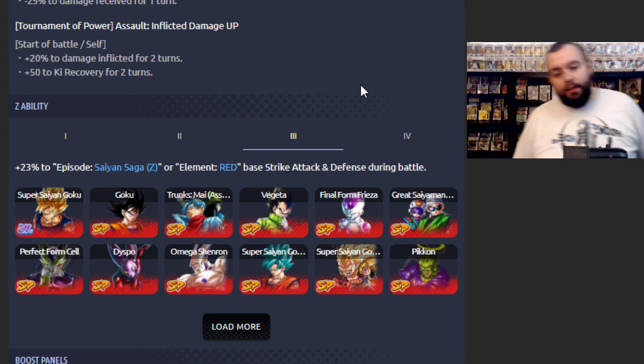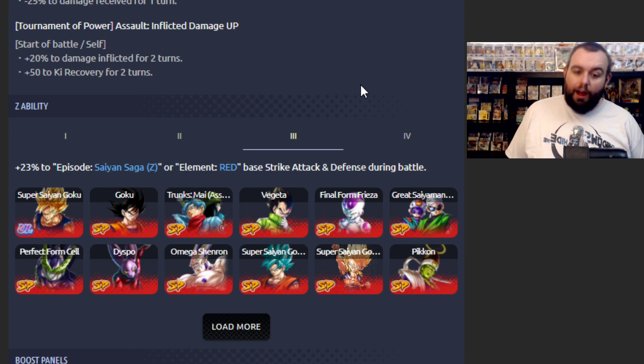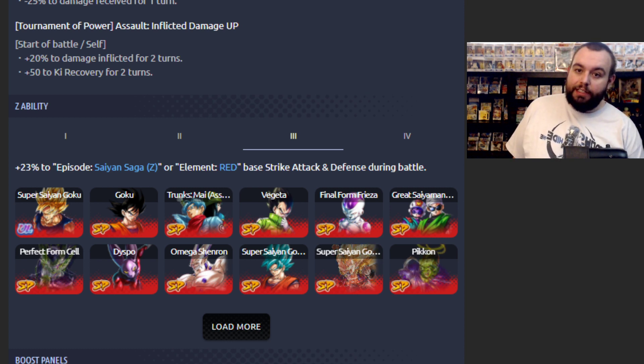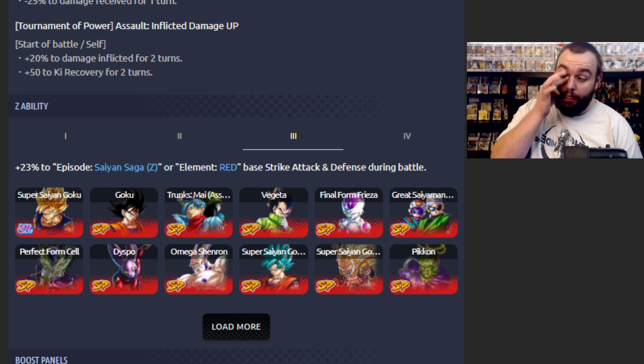Alright, so are each of these going to cover their different sagas they would've appeared in? I'm pretty down for that. Or Red, which is nice. I know people want a red God Ki unit. We're going to get to the God Goku, don't worry.